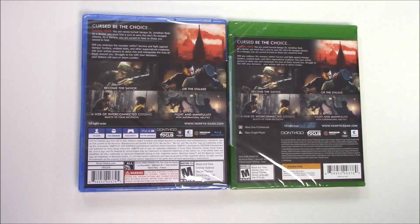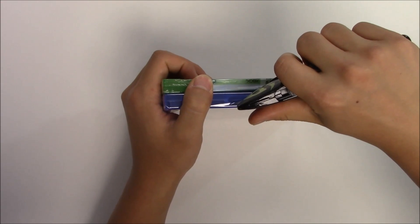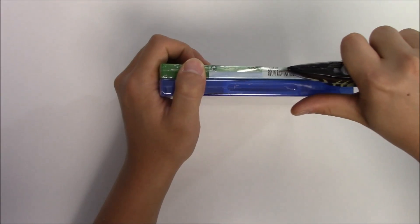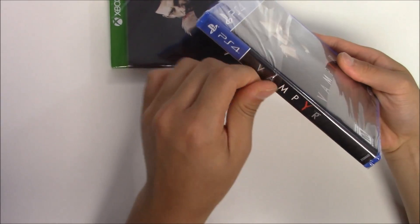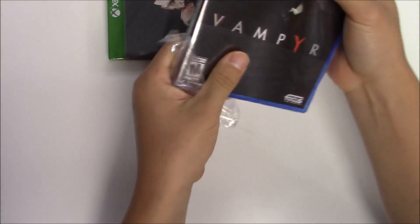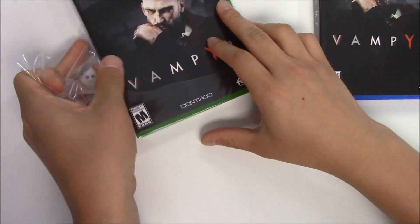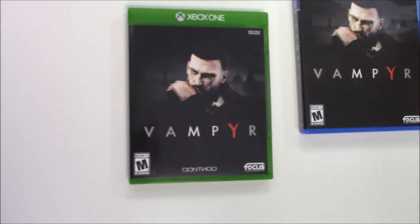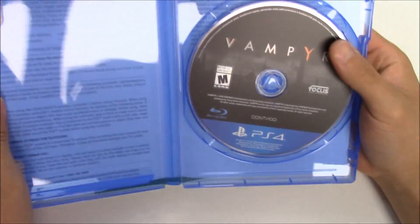This is technically where we cut it, so you guys will see the next parts. Alright, now let's pop these open and see what we get inside. Looks like we got glue in the spine. Alright, so let's start off with the PS4 copy. You pop it open, you got nothing on the left-hand side, you got the game disc on the right.